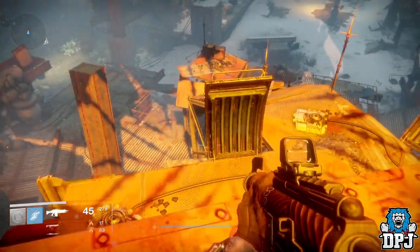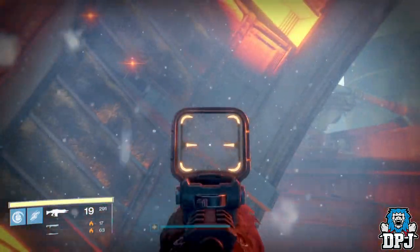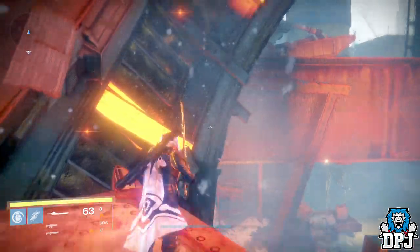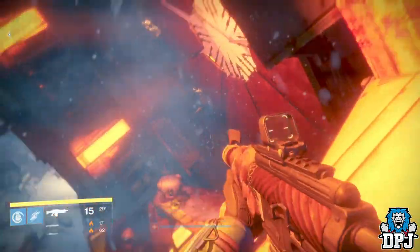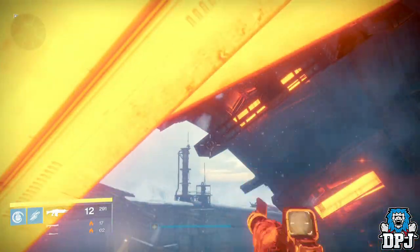Once you are here, look to your left and you'll see a little platform sticking out, which you first need to jump to. Once you're on this platform, you need to jump up to this sort of light hole in the wall. It's not hard to do — make sure you've got your sword at hand just in case you need to swing into it.